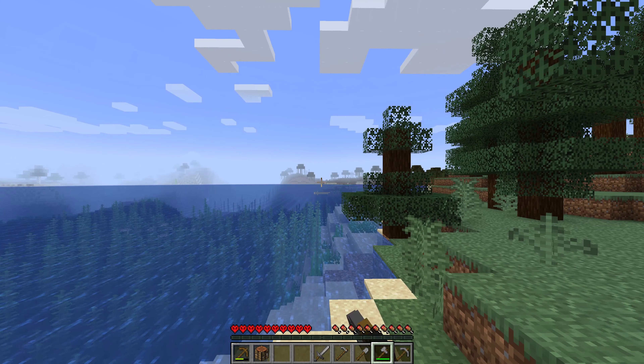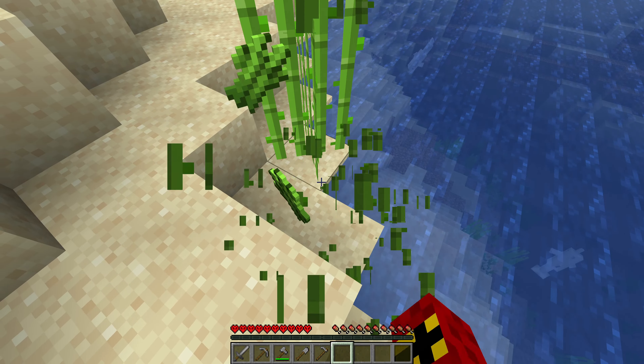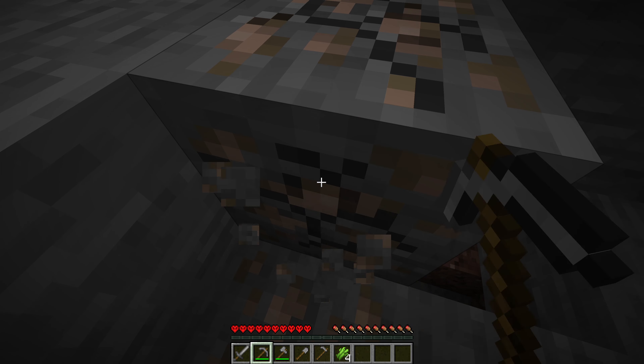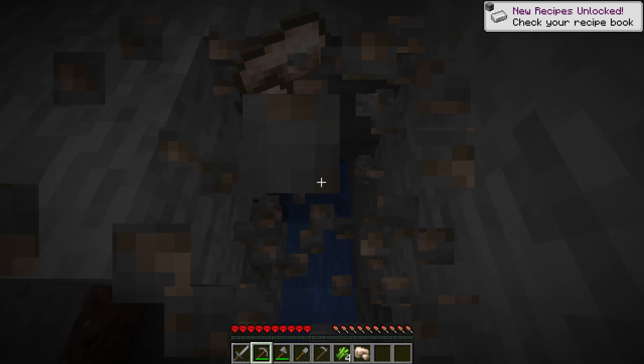I wonder what kind of terrain we're dealing with. We've obviously spawned in a taiga. That's fantastic. It looks like we got birch wood over there and a swamp right there. There's also some sugar cane, a very small cave, a very big cave, and iron!